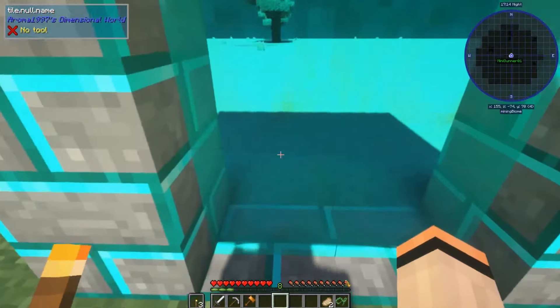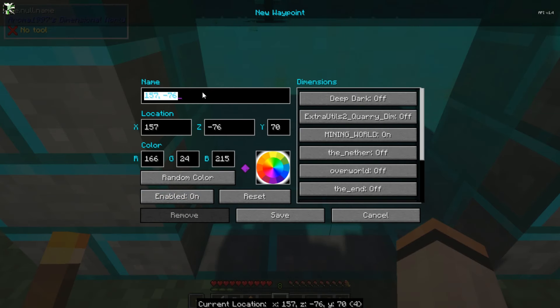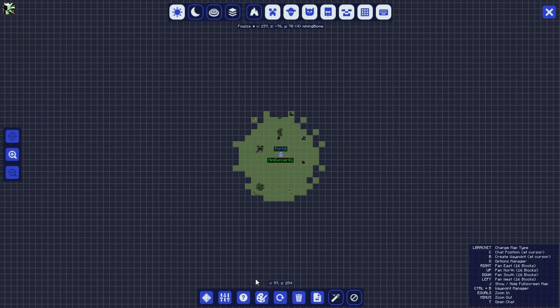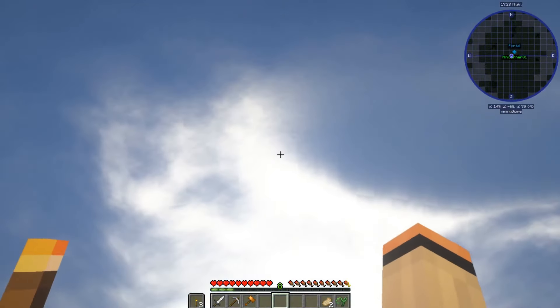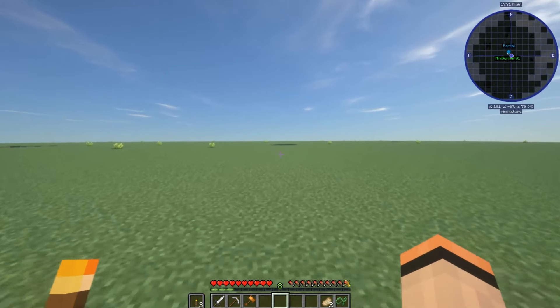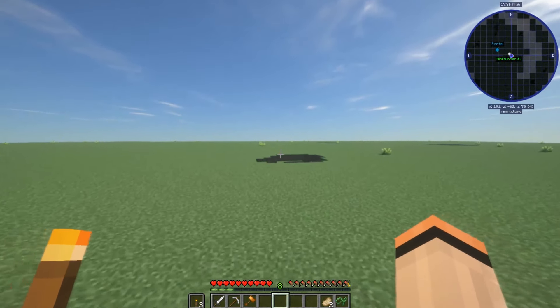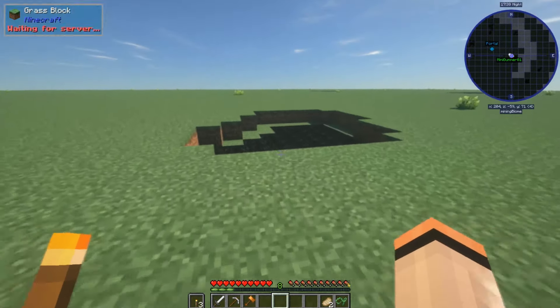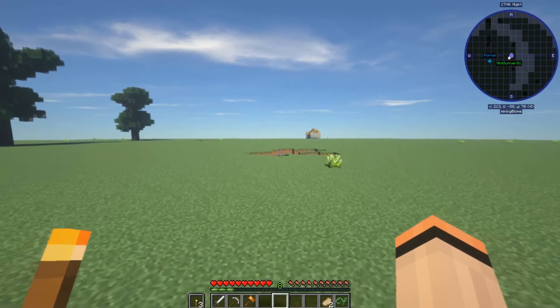Nice. First things first, make that. What's this — I see something. A hole... oil! That was so tempting. I have to watch my background. Oh look, there's a village! Another one.